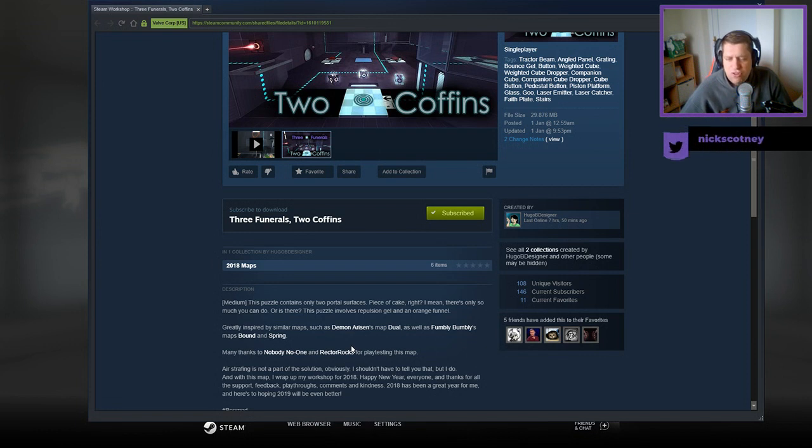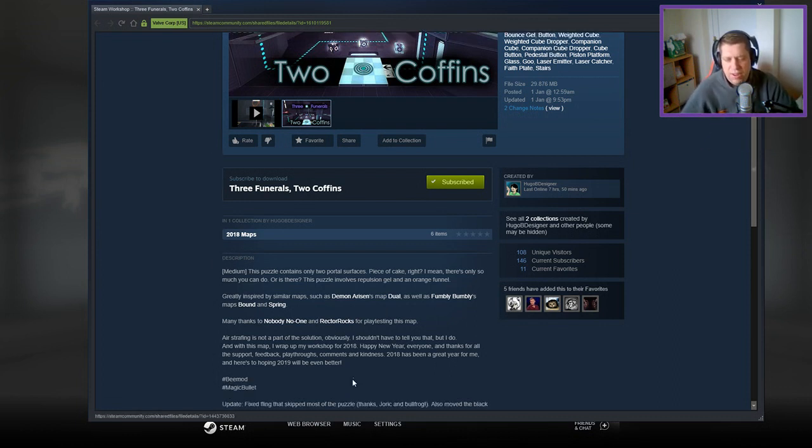This puzzle involves Repulsion Gel and an orange funnel. Greatly inspired by similar maps such as Demon and Resin's Jewel, as well as Fumbly Bumbly's Bound and Spring. Many thanks to NobodyKnowOne and RectorOx for playtesting this map. Air strafing is not part of the solution — obviously, I shouldn't have to tell you that, but I do.